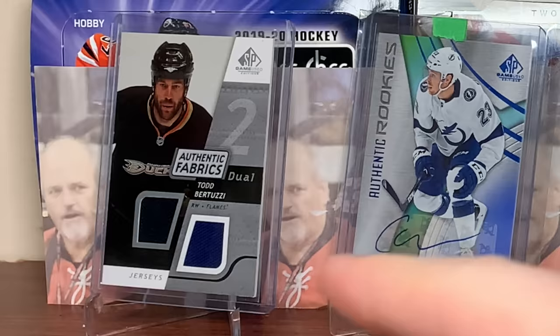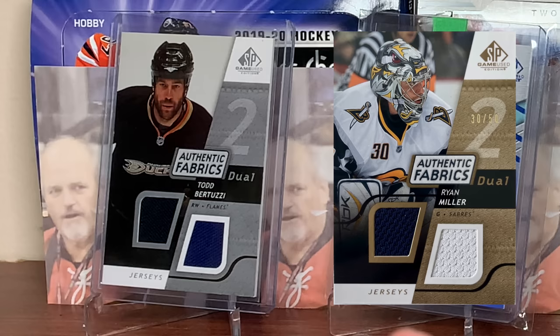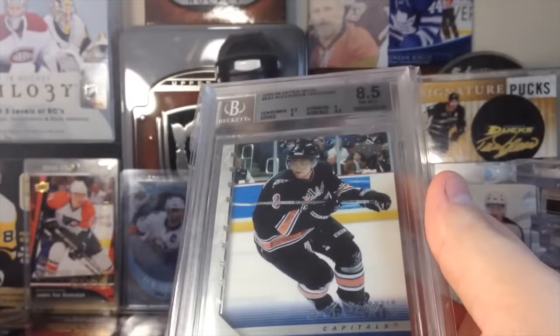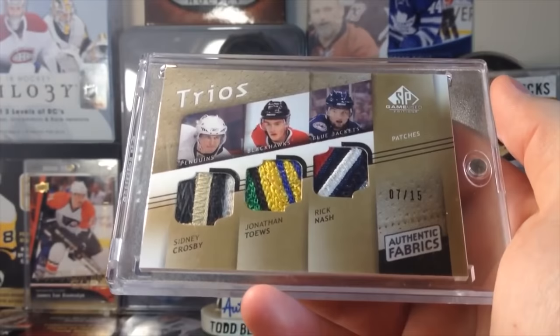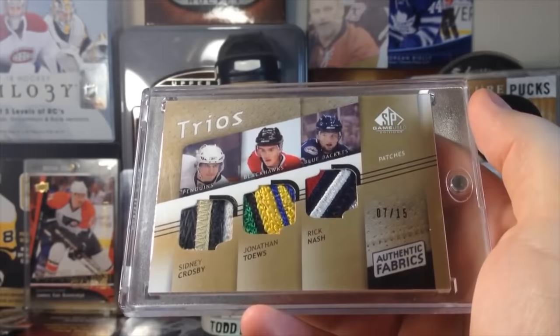There are several big draws in the memorabilia. First off, Authentic Fabrics — Uncle Todd in the back there. There's gold parallels to those to 50, and there are patch versions numbered to 100, so we will be getting some of those. There's also triples of a single player's patches, and multi-player ones — this is the main reason I'm getting this box — you can get Authentic Fabric duals, triples, all the way up to 8-way jersey or patch cards.